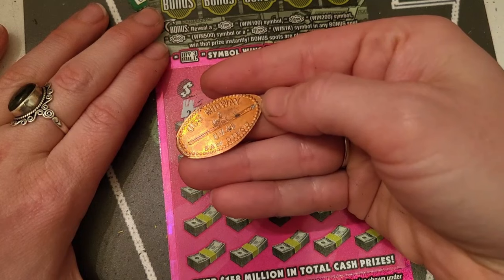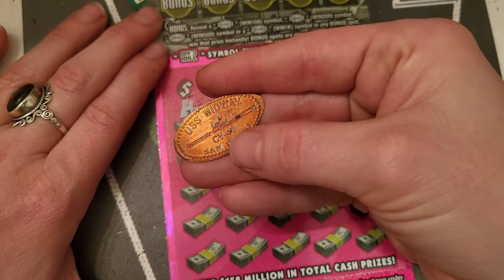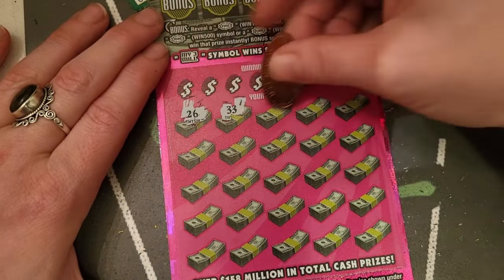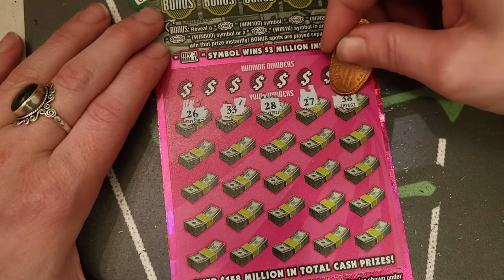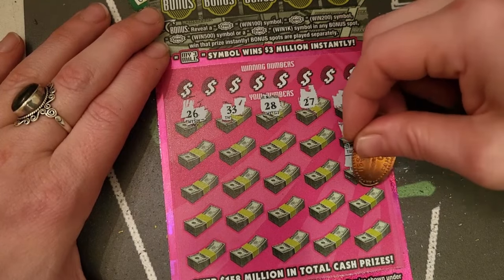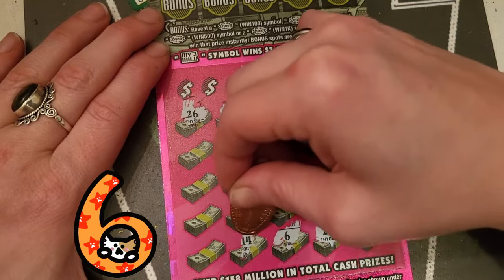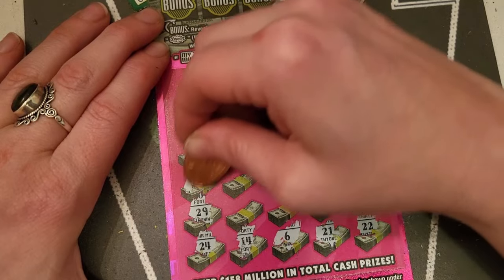Did I show you guys the penny today? USS Midway CV-41, San Diego. I really hope I did — if not, I'm really having an off day. I don't know what's going on with me. It's like nine something in the morning. 27, 38 — looking for the symbols, that's what we want. 22, 21 — oh, we got a little six, look how cute it is! 14, 24, 29, 34.